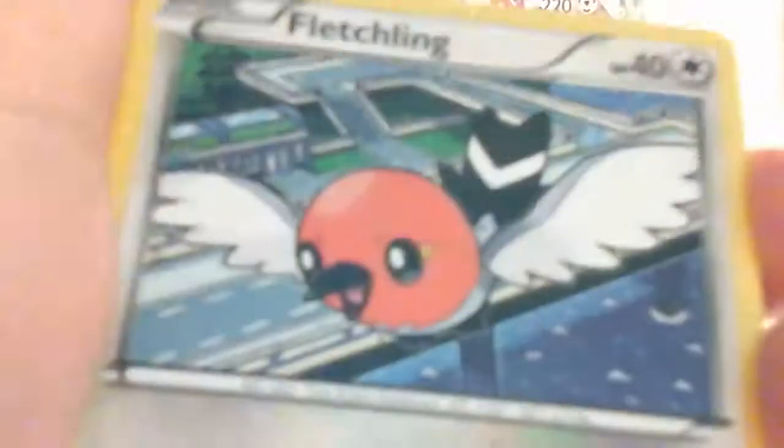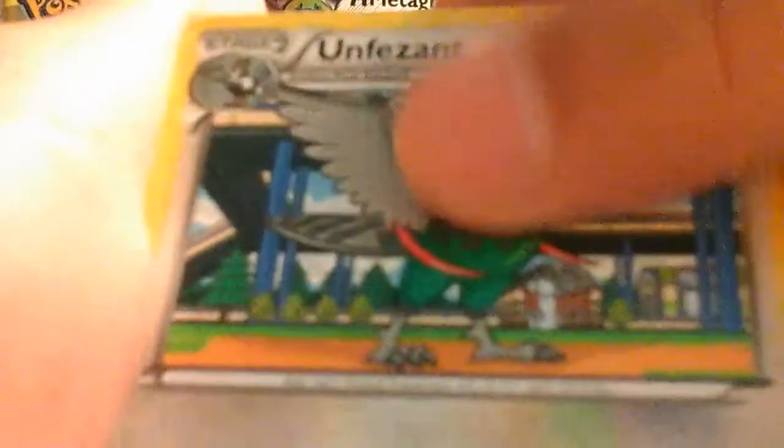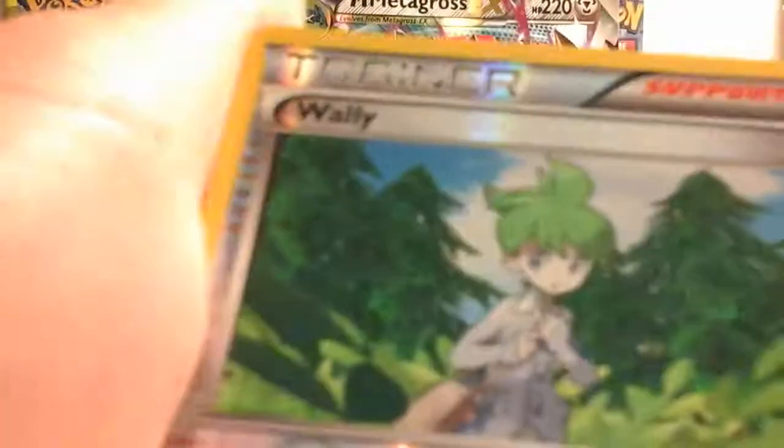Cards we got: Togepi, Fletchling, Exeggcute, Taillow. We got Wally — and a non-holo rare.